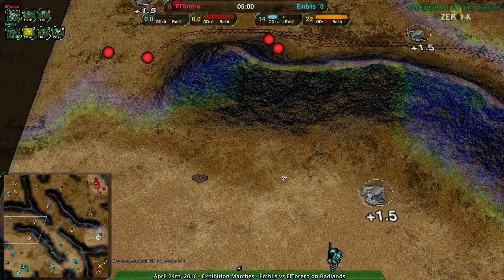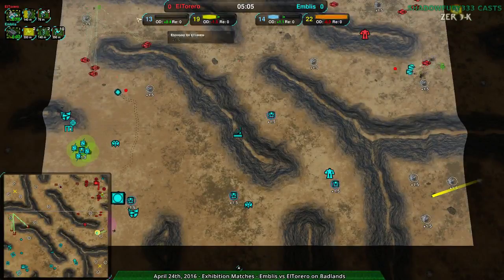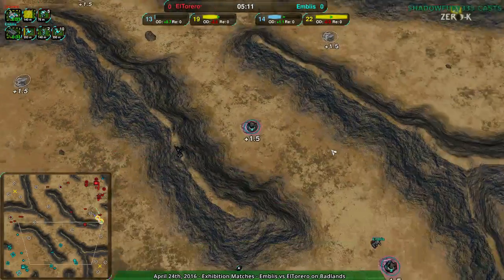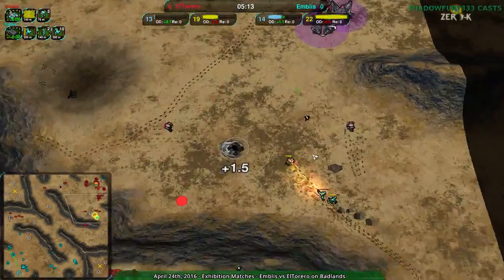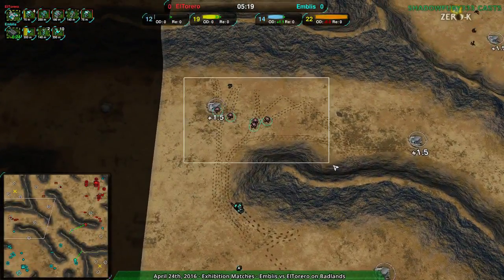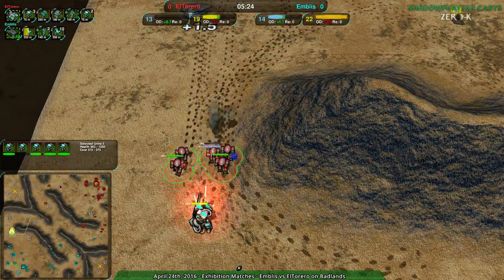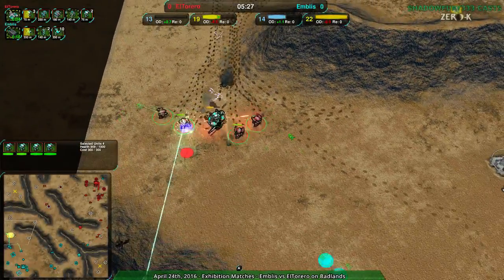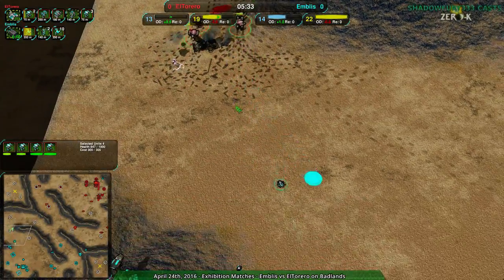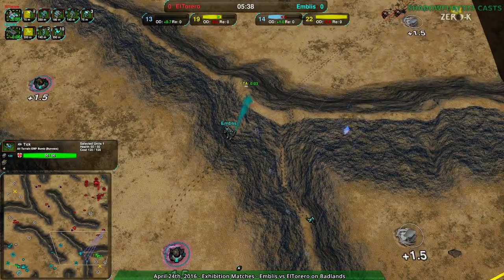El Torero is fully aware Embliss knows what's going on and knows there is a Gremlin Scout. Radar in this map is kind of weak — it ends up feeling a bit bigger than it really is due to the way radar works. This radar is in a good enough position to look through here and find all these bandits coming in. The Zeus, however, is going to have a hard time. It should be able to take out two or three bandits before going down, but it's not even able to get enough shots in. I'm a little surprised, honestly — I thought the Zeus would be able to take out more.